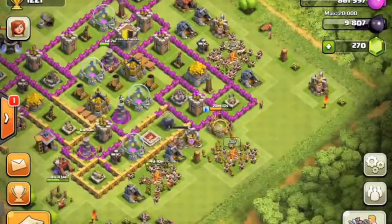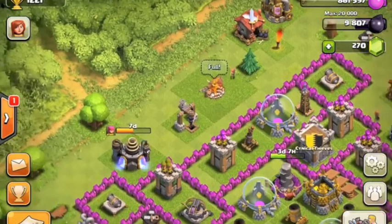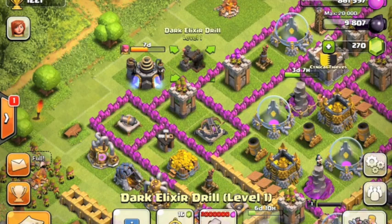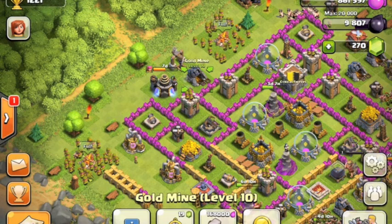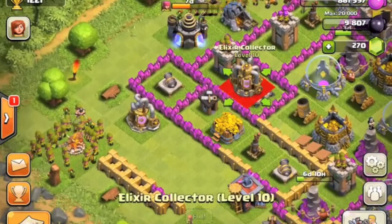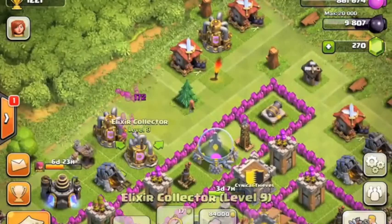Everybody loves more Clash! Also, the clan chat sometimes says 'six days ago' when somebody just sent a message, so I'm not sure if Supercell is going to fix that — one of my friends got one that said 'one year ago.' Also, Feature Points — I'll put it in the description, go to featurepoints.com. It's a great way to get Clash of Clans gems by downloading free apps and just playing them for 30 seconds.